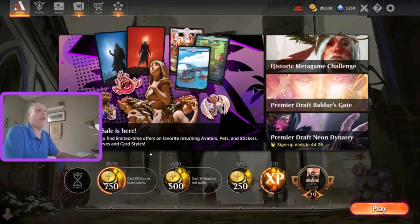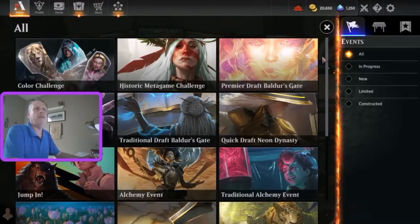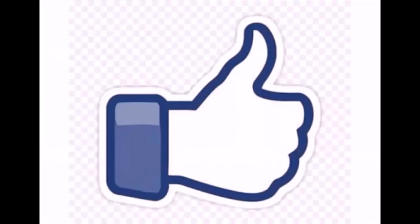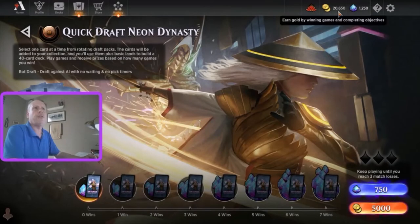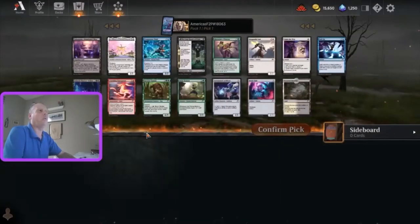Hi, and today we're going to be doing some free-to-play drafting over on my secondary account of Kamigawa Neon Dynasty, because I think this is one of the most important sets you can be drafting if you are a free-to-play or budget player. So what do you say we get in there and do some of the thing? There's our quick draft. As you can see over on the free-to-play account, I've built up enough to do four different drafts. Today we are going to start number one.